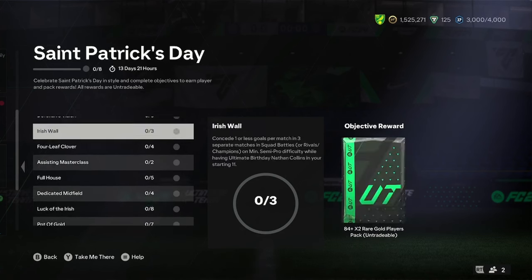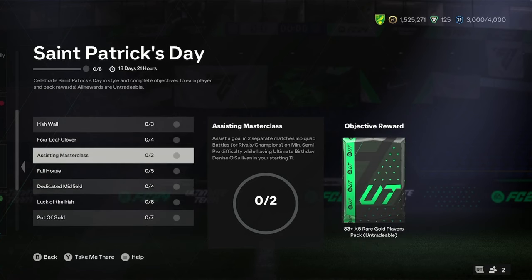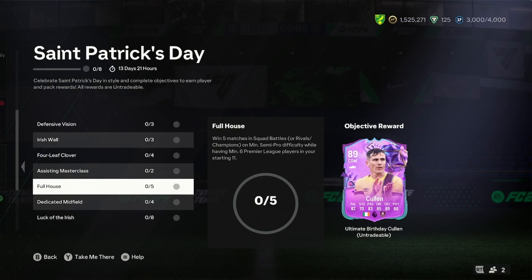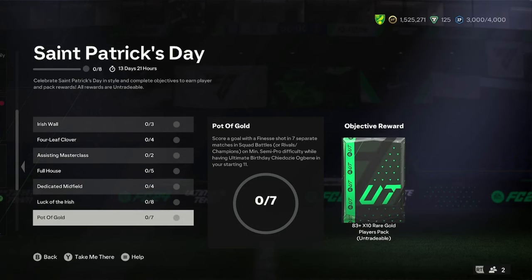The first three you do are O'Sullivan, Collins, and O'Benge to make it simple. After you've done Collins — that's the first one you complete — you then do that one. When you complete O'Sullivan, you take the NWSL players out and put six Premier Leagues in. Simple as. Then you just keep doing the objectives, and when you can complete the card, you move on to the next one. That's literally it — that's how you can complete this one.